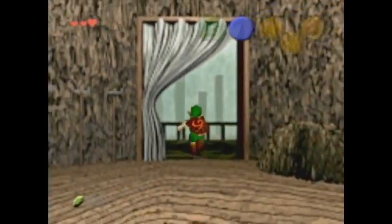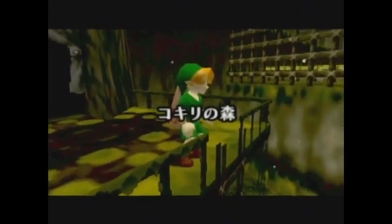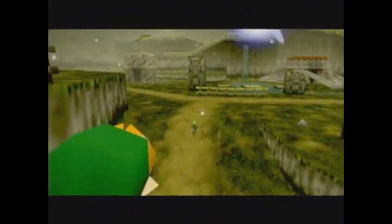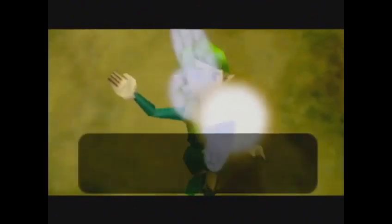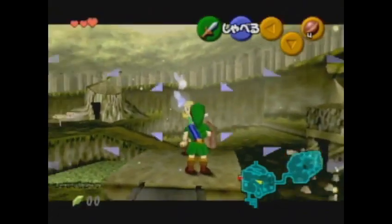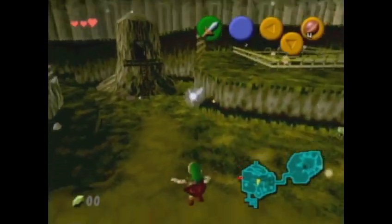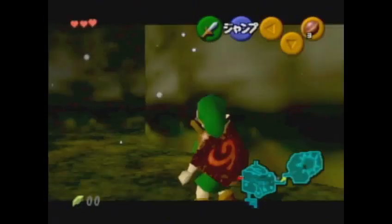We're going to load back into the game. You'll know that the SRM worked if Saria greets you again, which normally when you've saved and reloaded she wouldn't — but in this case, because of the shenanigans we pulled, she does. In order to set that single flag that we need, we're going to go up here and talk to Fado. Now that region in memory where we copied the file 3 name has exactly the values that we want it to have.